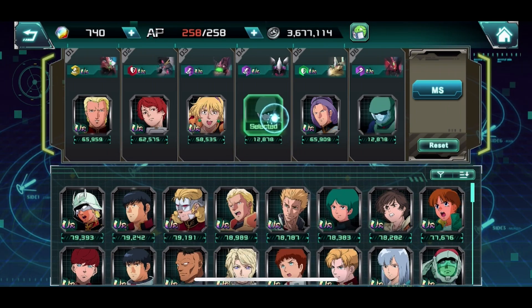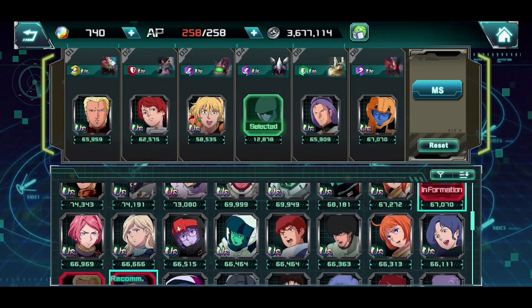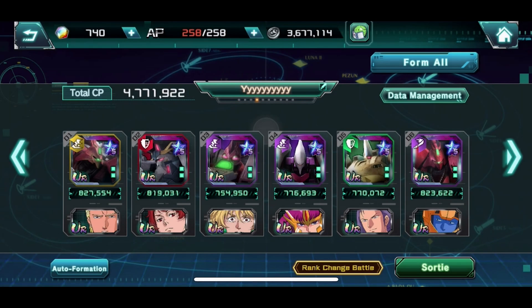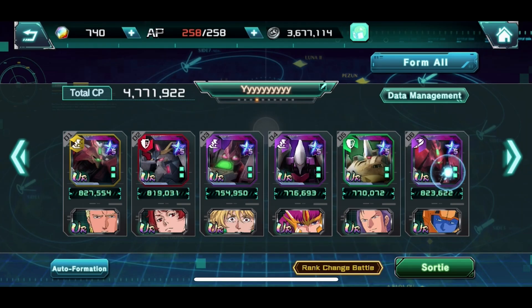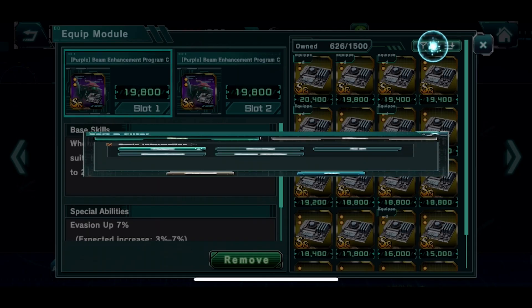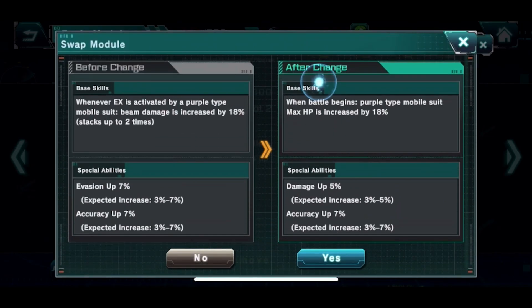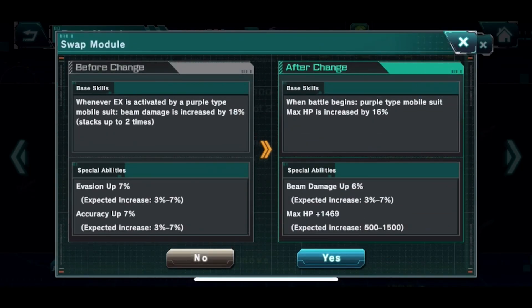That's probably going to be a good way for us to do our counter attack. Our Penelope is going to be the sacrificial unit for this match. I hope Penelope can survive, but I highly doubt it with all the concentrated attacks. I'm going to change the module just a little bit — for arena I'd like to find one that gives me a speed increase.